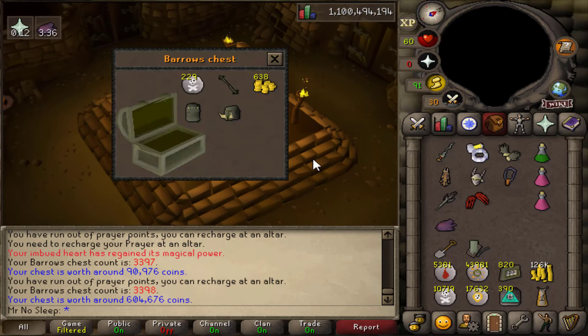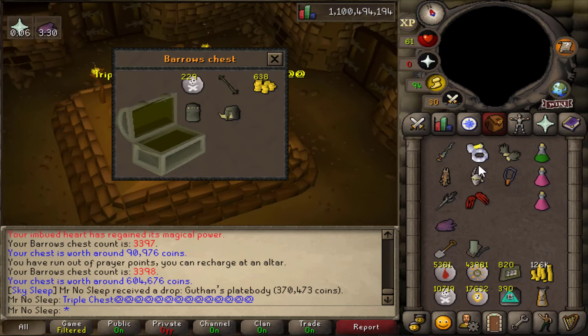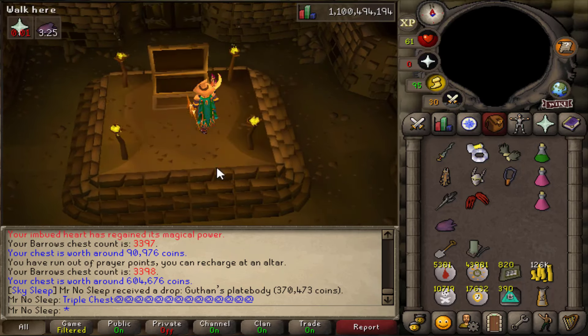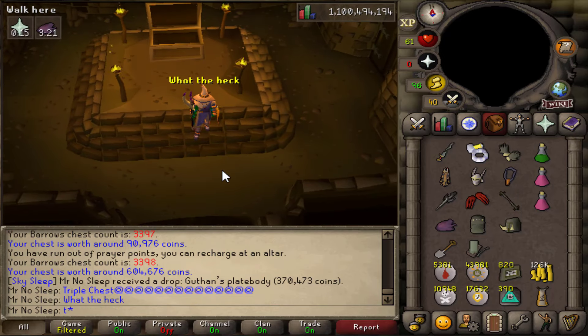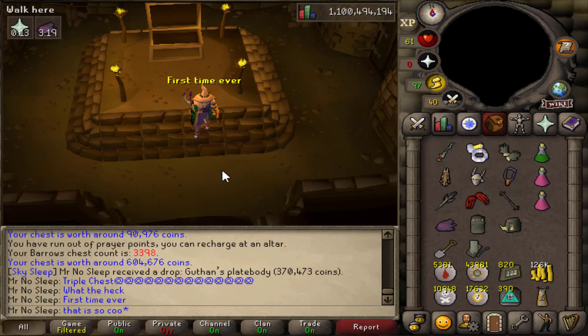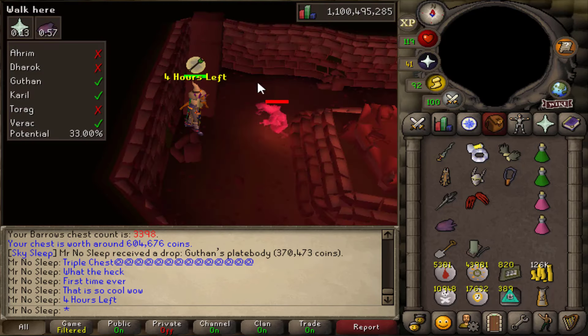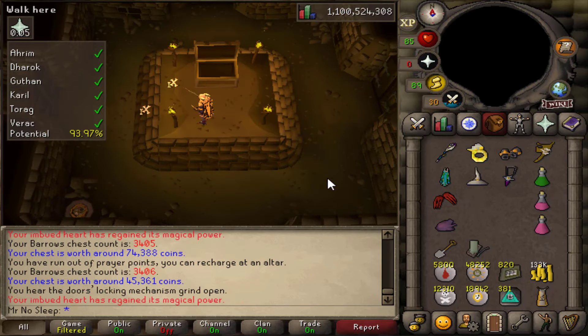What you're about to see is a first for me, ladies and gentlemen — a triple Barrows chest, featuring the Ahrim's staff, the iconic Torag's helmet, and the Guthan's platebody. I was stunned. I've done over 3,000 — close to 3,400 — Barrows chests, had multiple double rewards where I'd get two items in one, but this is the first time ever I got three items in one chest.